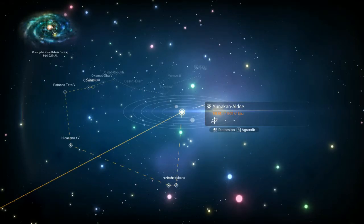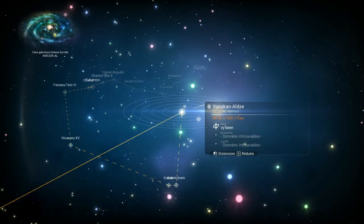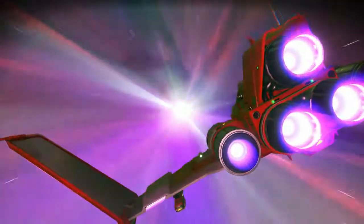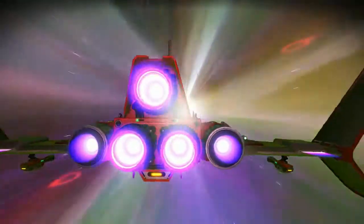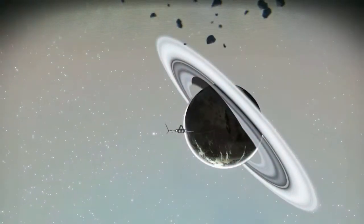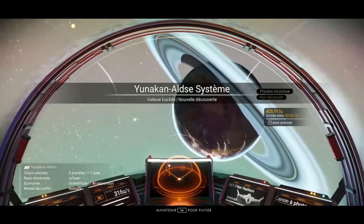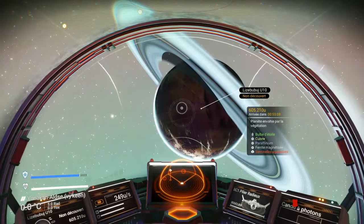88 années-lumière, ouais c'est très loin. On va voir ce système — race vikin, économie et conflit, on ne sait pas ce qu'on trouvera là-bas. Let's go. Voilà nous sommes arrivés — alors c'est pour scanner. Planète envahie par la végétation.